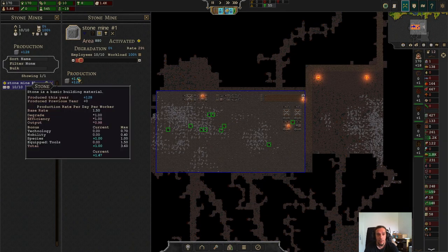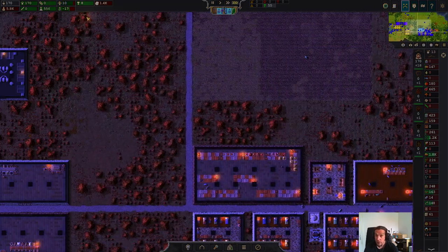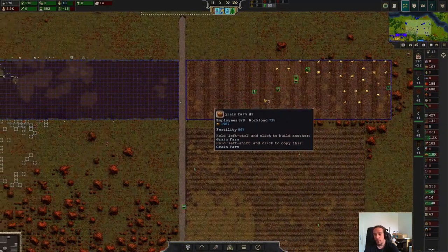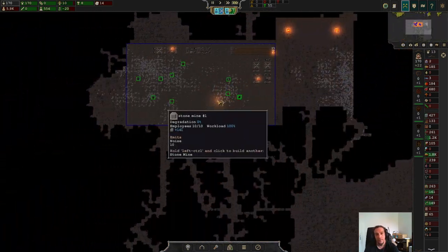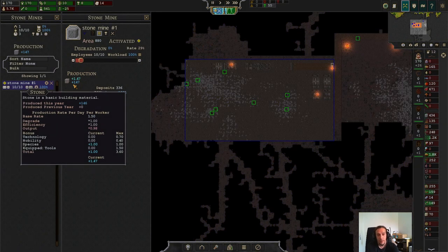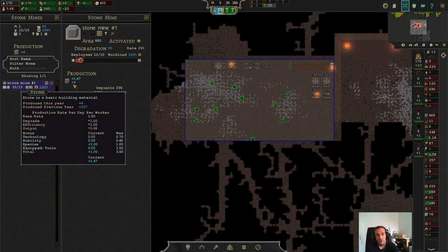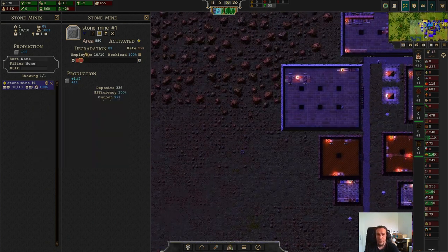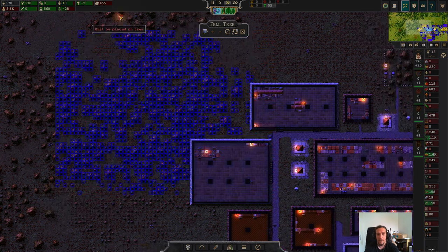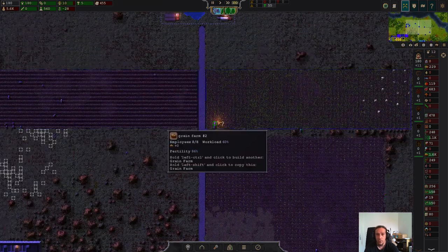We are now monitoring our farm and our mine. We're producing 130 stones in the first year — this episode is still about mining, after all. As you can see by the figures, we're investing 10 workers and the output is not insanely high. The previous year we had an output of 157, though that number isn't fully representative because we don't know at which point in the year this mine started business. We'll check the next number to see how much we produce for real.